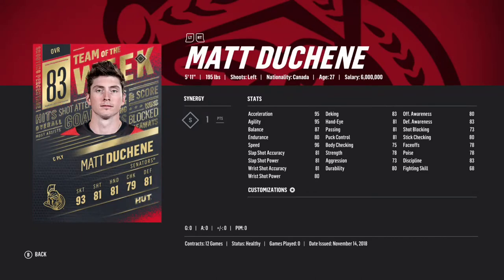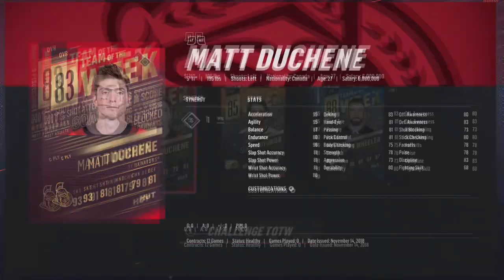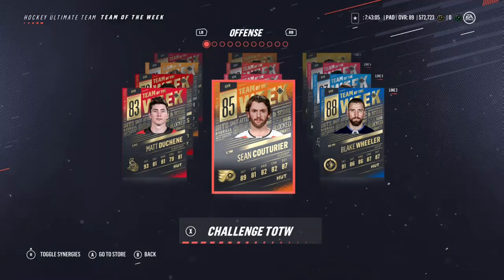Next we got Matthew Tkachuk 83 overall — 96 speed, that's really good. He's a good fourth liner. 96 speed, 81 slap shot accuracy, 81 slap shot power, 80 wrist shot power, 87 endurance, 83 deking, 81 hand eye, 81 passing, 81 puck control, good body checking, 80 offensive awareness, 83 defensive awareness. The card is kind of mediocre except for the speed — the speed is really good on this card.